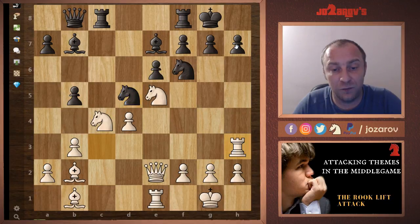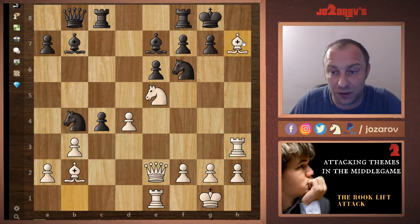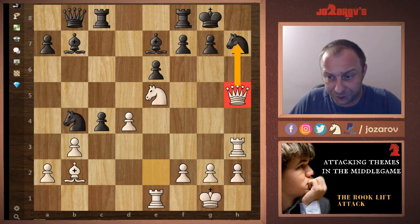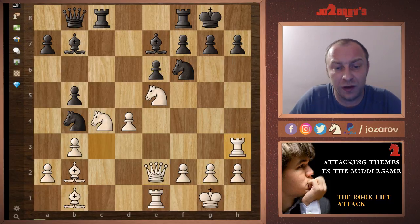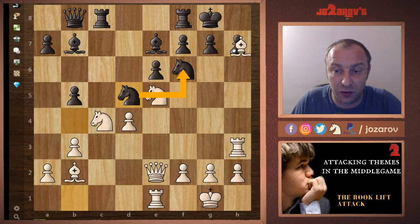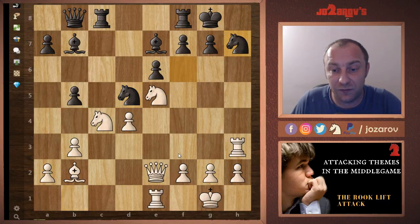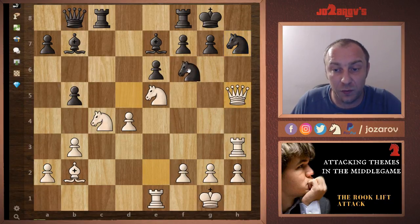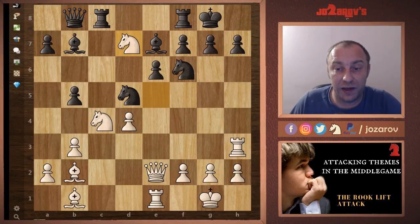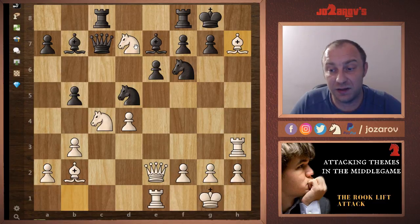If black takes, the problem is: bishop takes h7, knight takes h7, and queen to h5 — game over. So after rook to h3, black played knight to d5, a very important reloading idea. Now bishop takes h7 doesn't work because after knight takes h7, the queen to h5 idea doesn't work anymore — there's another knight to defend. After knight to d5, Larry Mark Christiansen found a nice tactical shot: knight to d7, deflecting the knight from defending h7. Black played queen to c7, but bishop takes h7 again — and black simply resigned.